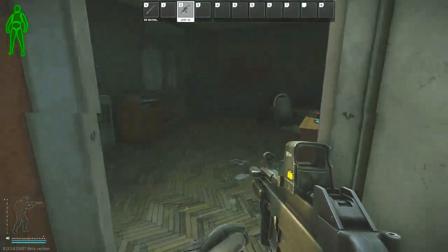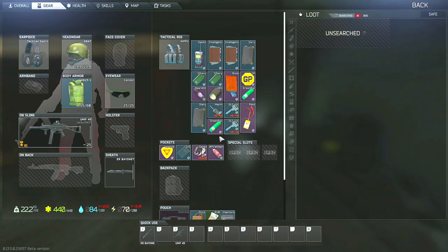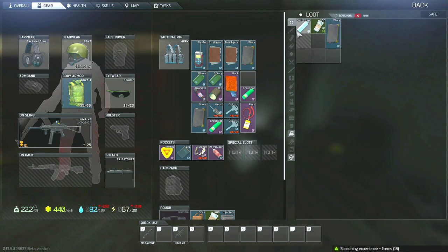For this task, you do need to find flash drives, and the overall best areas to find them are going to be safes as well as filing cabinets. However, this wipe I have found several flash drives in the backpacks of scavs, so make sure that you check any scavs that you eliminate during your raids whenever possible.